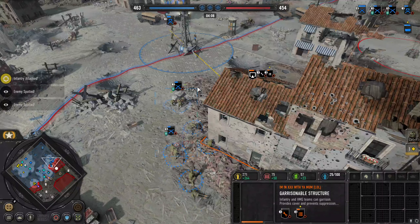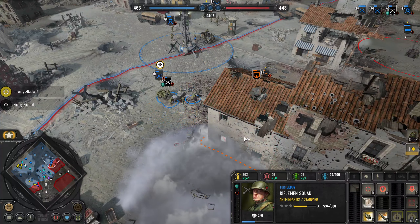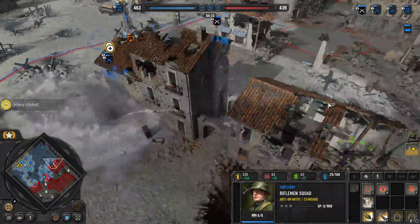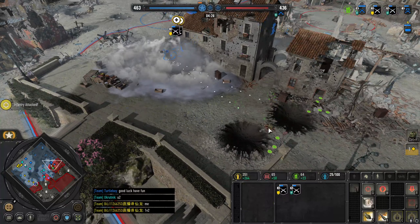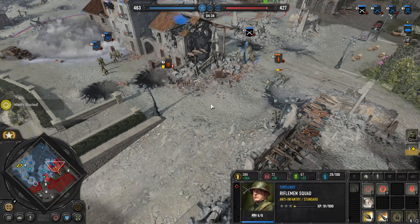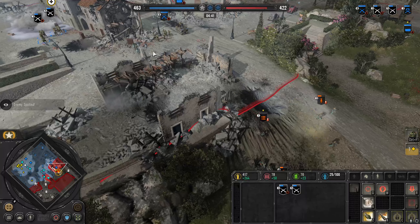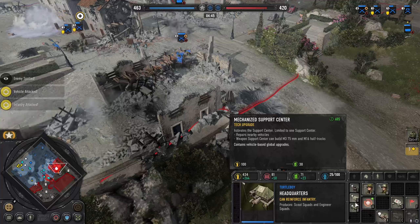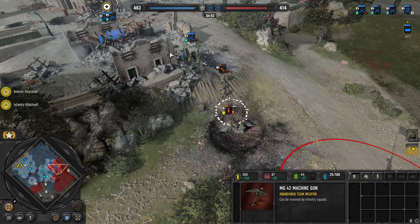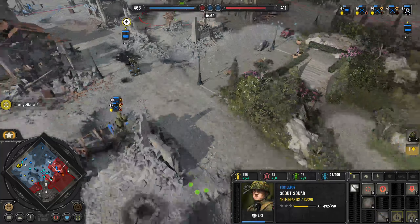He kind of forgot what he was doing and he's just sitting. I'm going to throw a grenade in there — I think that should be a wipe. I'm going to do the infantry support center. I actually killed him — okay, I'm going to take that MG. Without a doubt I will be taking that. Scouts, get up there. You go ahead and retreat.